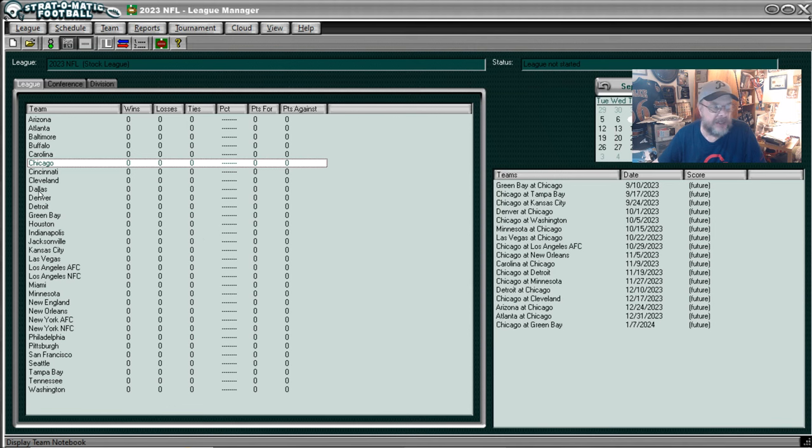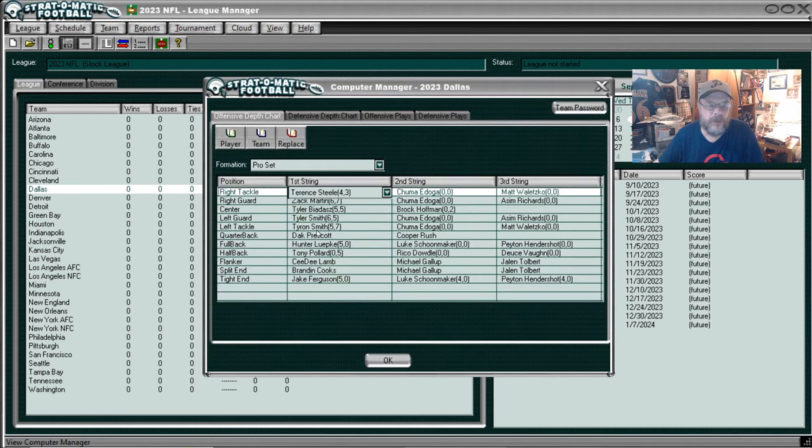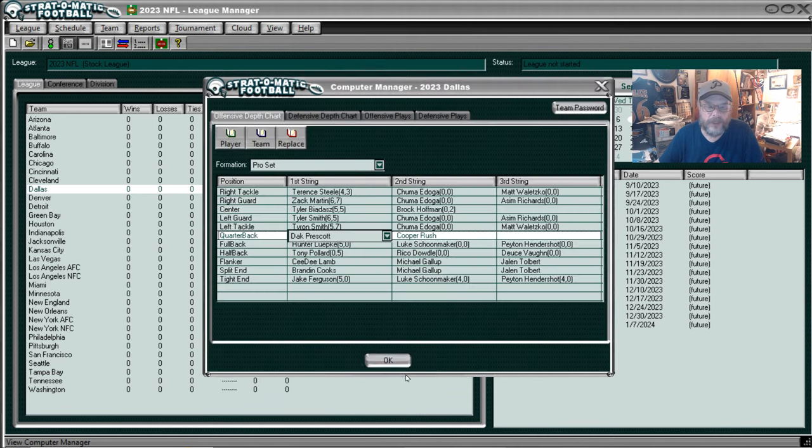Let's take a look at the Dallas Cowboys. I'm just going to really look at quarterbacks unless there's some running back that was really great or a standout. I'm just giving you a quick overview look here. Team, computer manager, will go to for Dallas, and the quarterback Dak Prescott. We'll look at his card image. His line buck and running - even his must run is pretty good, but he can't end run. His passing card is obviously a lot better than Fields'. He is a good passing quarterback and a very good quarterback overall.